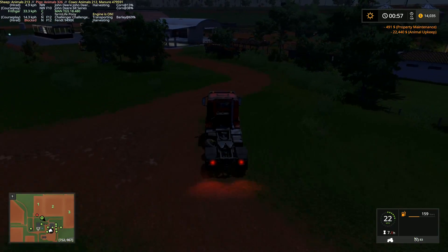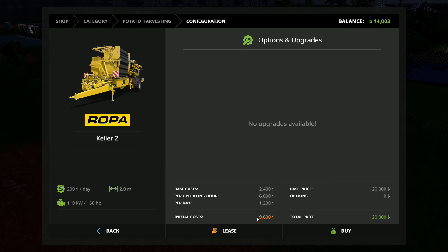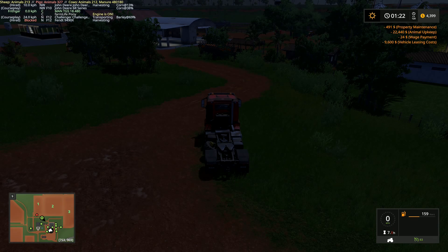We've got fourteen thousand dollars at the moment. I'm going to go right here and lease that one now while I've still got a little bit of cash. There we go — done. Now I've got that one, I can bring it back in a bit.